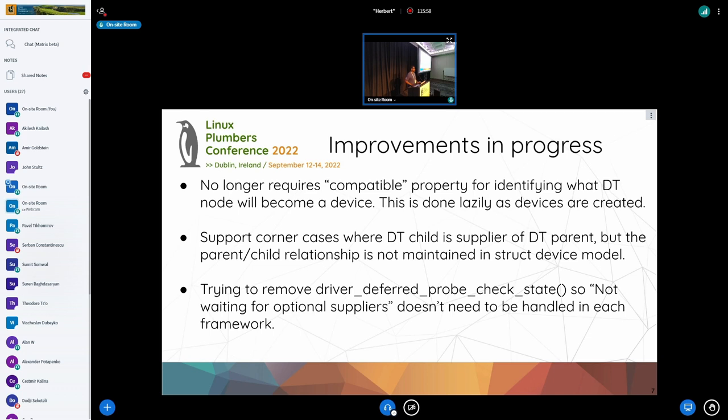The last thing I'm trying to do — more of a pie-in-the-sky goal — is that in every framework we have a notion of whether a supplier is optional or not. We don't know, so we wait for a timeout and return an error; until the timeout the frameworks return eProbeDefer. But this is handled in four different frameworks and they all call driver_deferred_probe_check_state. I'm trying to take it out of the frameworks so it's all done at the core level. The frameworks can always return eNodev, but the driver code would know we haven't started allowing optional suppliers yet — let's try a few more times. This way all frameworks get the support by default instead of adding it one at a time. Right now I think it's only in power domains, regulator, and IMMUs.